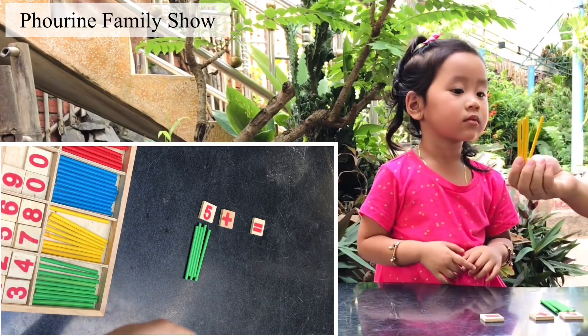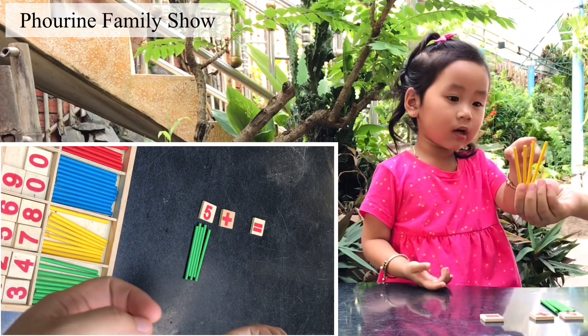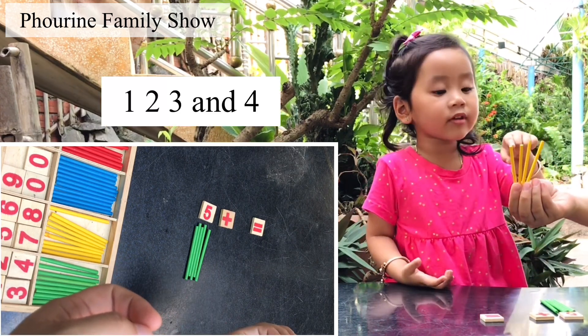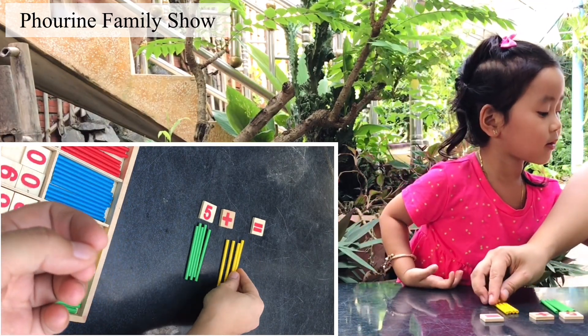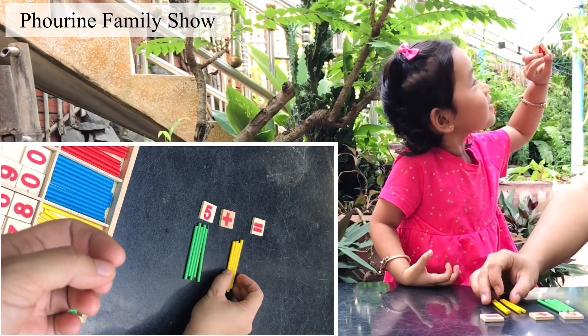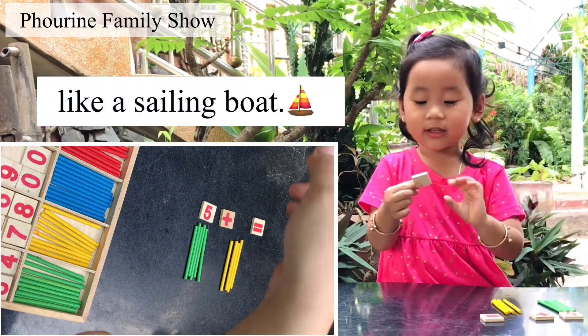I have yellow sticks. How many are there? One, two, three, four. One, two, three, four. Yes. Four sticks. It's number four, like a sailing boat.